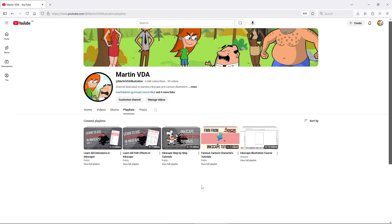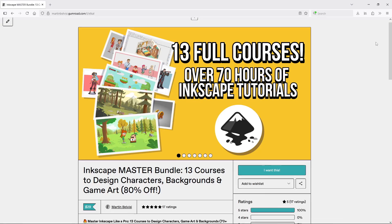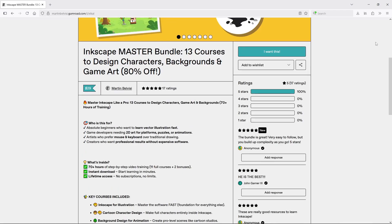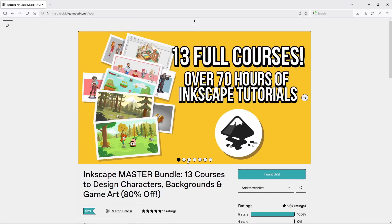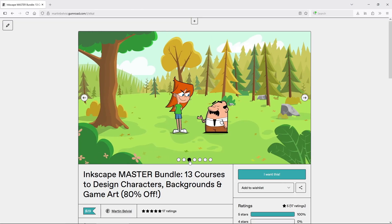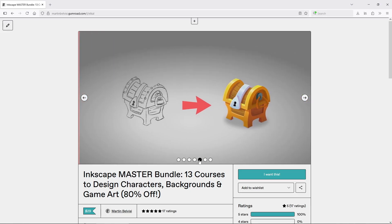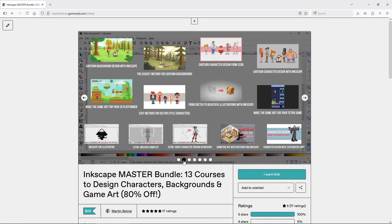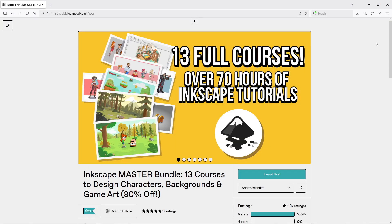If you've made it this far, thank you — really. Recreating an entire Mario game by myself is a huge challenge, but if you're enjoying the process or ever thought about making your own game, I want to help you get started. I put together a bundle of 13 of my courses on vector art, which includes game art, character design, background design, and more — all made with Inkscape. It's about 70 hours of content, step by step, beginner oriented, and perfect if you want to design your own games or start improving your art. Every sale genuinely helps me keep going with this Mario 3 remake, so if you want to support the project and learn something valuable in the process, check it out.